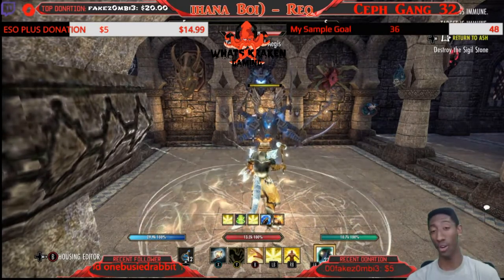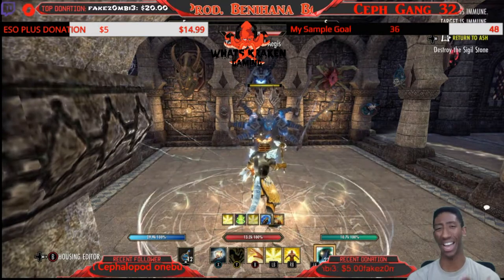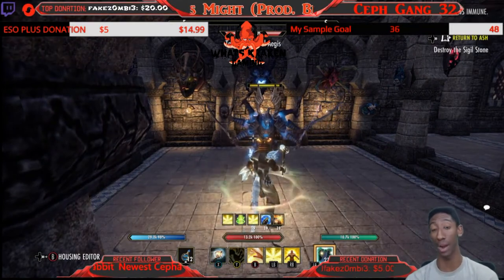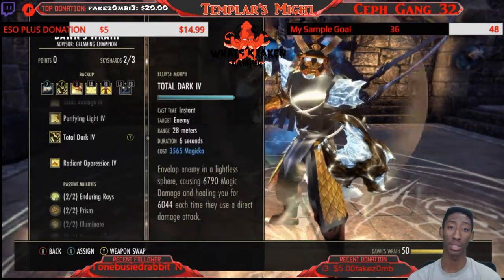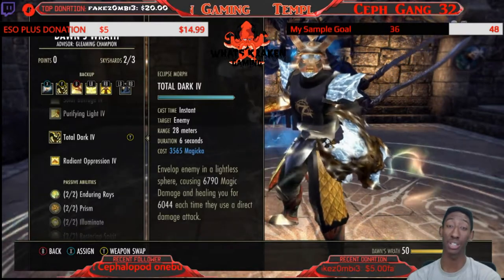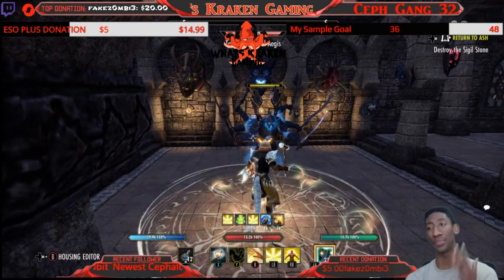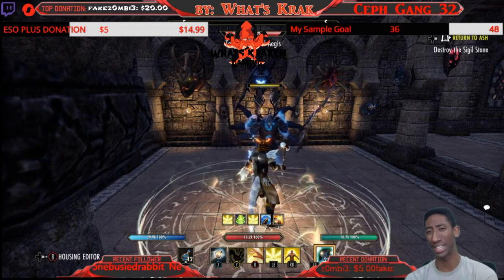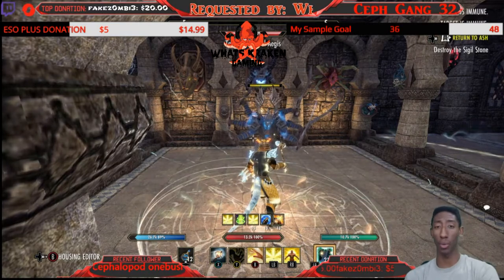I run a CC on my back bar — not a traditional knockdown, but Total Dark. Whether you're a veteran or brand new Magplar, you know this skill. It's very strong: any time somebody does direct damage to you, they hurt themselves and you get healed. The tooltip reads: envelop enemy in lightless fear — 6,790 magic damage, healing you up to 6,000 each time they hit you with a direct damage attack. I use this primarily defensively, throwing Total Dark on them after I purify and drop Rune Focus.